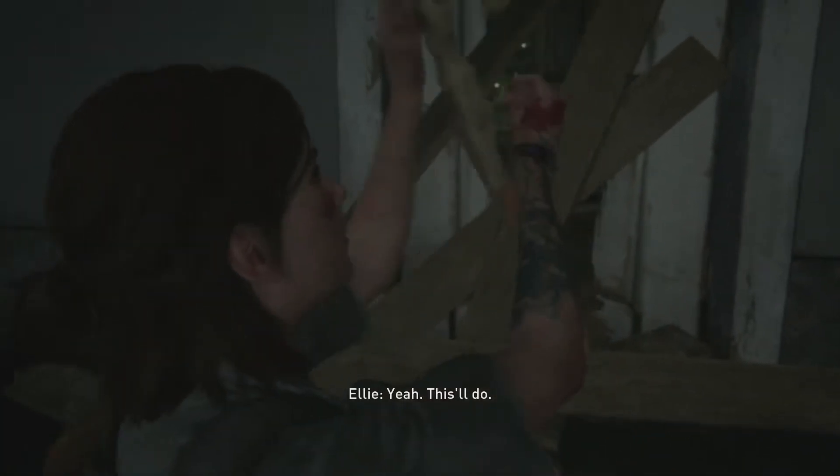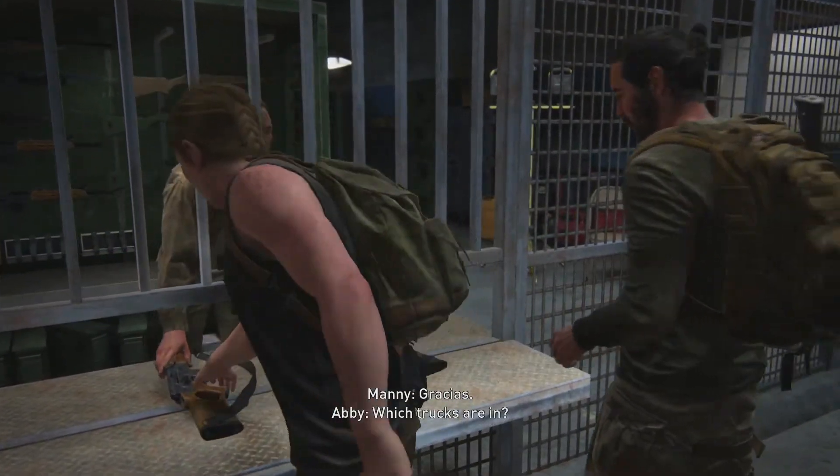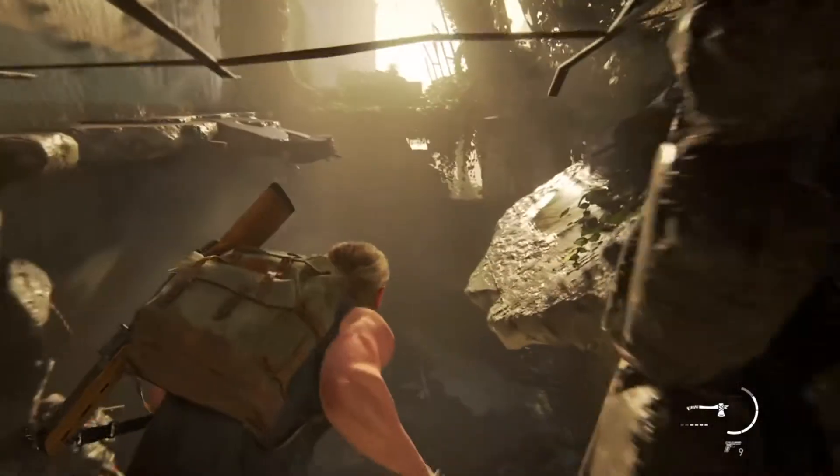So there's the bow and arrow that you get with Ellie. Coming up next is when you start playing as Abby. This is the main story, you cannot miss this — she gets an assault rifle.